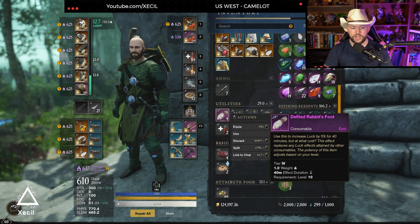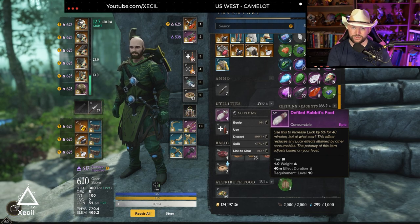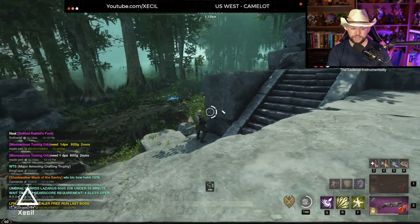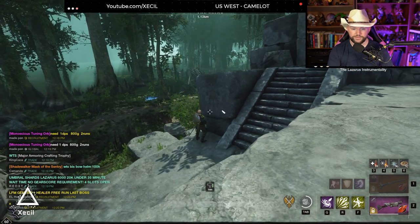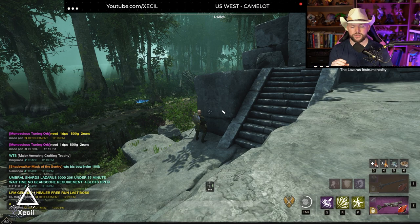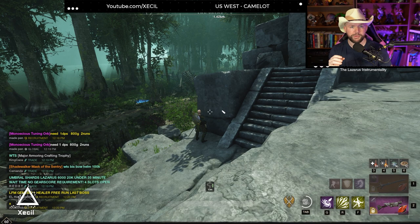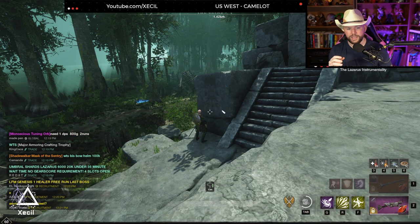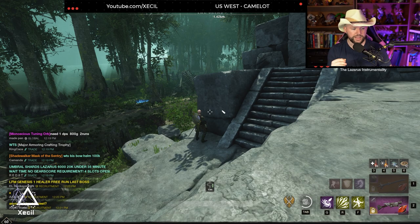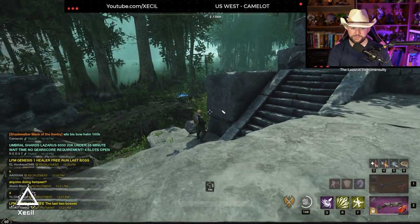Pop your rabbit's foot while you're grinding this and use whatever weapon you want — preferably one with luck on it for a higher and faster chance. If you don't pop that rabbit's foot it might take a lot longer to get that storage chest. When it does drop, from what I've been informed, it's going to be a white colored bag, so make sure you pick up everything when you kill these rabbits — it's not going to be an orange or blue bag, just a white bag.